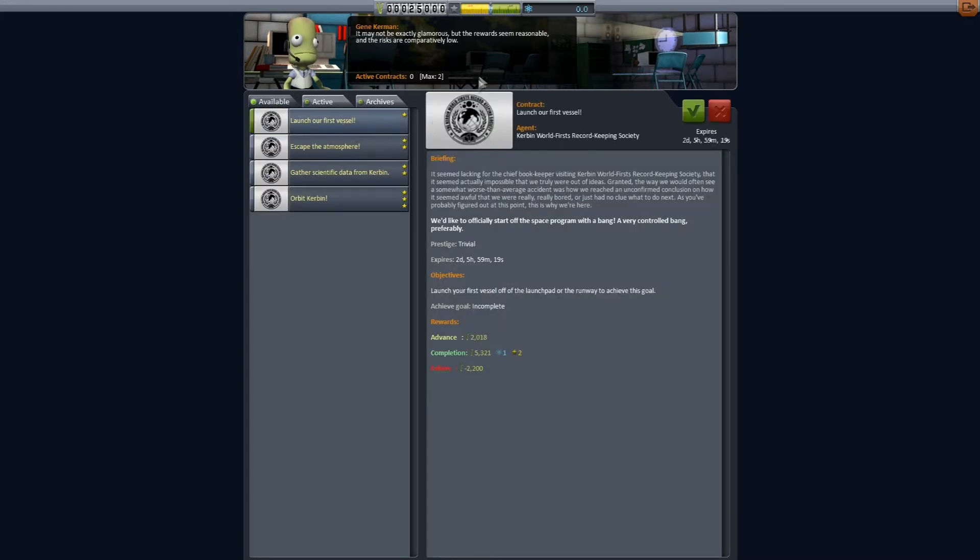Launch our first vessel — it seemed lacking for the chief bookkeeper, seemed impossible that we were truly out of ideas. We'd like to officially start the space program with a bang — a very controlled bang, preferably. This is a very easy one: launch your first vessel to the launch pad or runway to achieve the goal. We're going to take this one and get some funds from it.